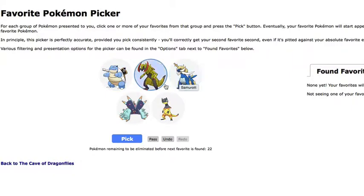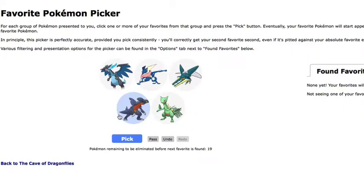I'm picking Haxorus. We're down to 5 — Haxorus and Blastoise. 19.